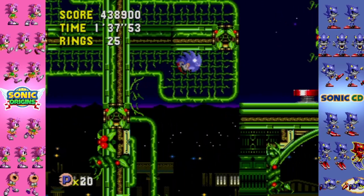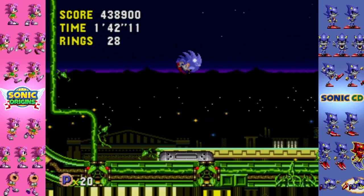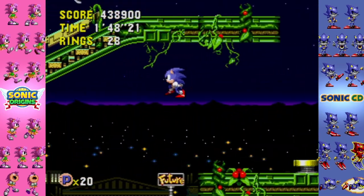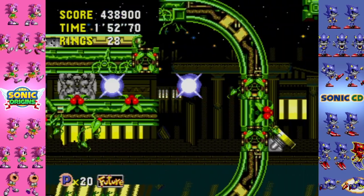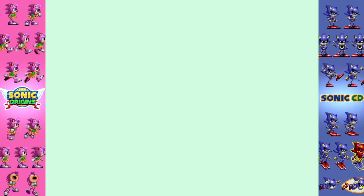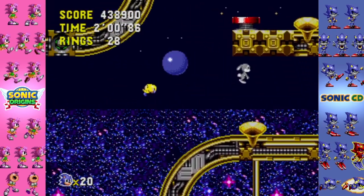Before I actually end off the zone, I do want to showcase the future level design of Stardust Speedway, because boy oh boy, it's gorgeous — it's actually quite beautiful. So I'm going to hit the future sign so I can find that same spot. There we go. That was smooth getting back to the present and then getting to the future, which is actually quite easy because there are a lot of future signs we saw along the way.